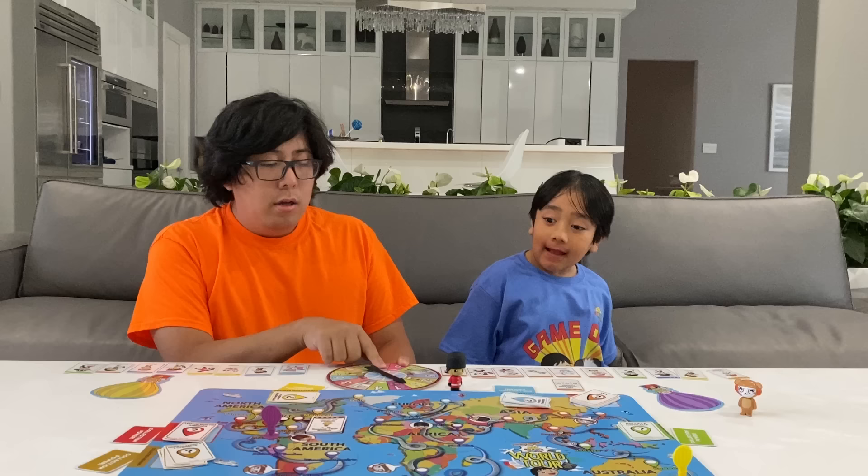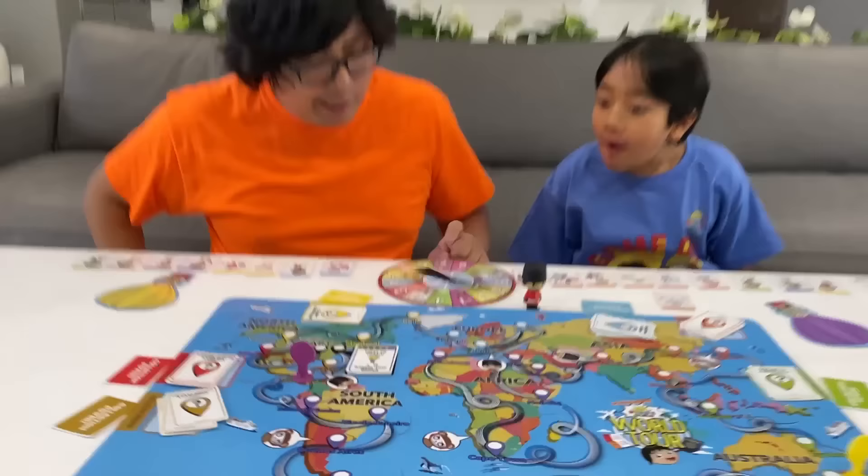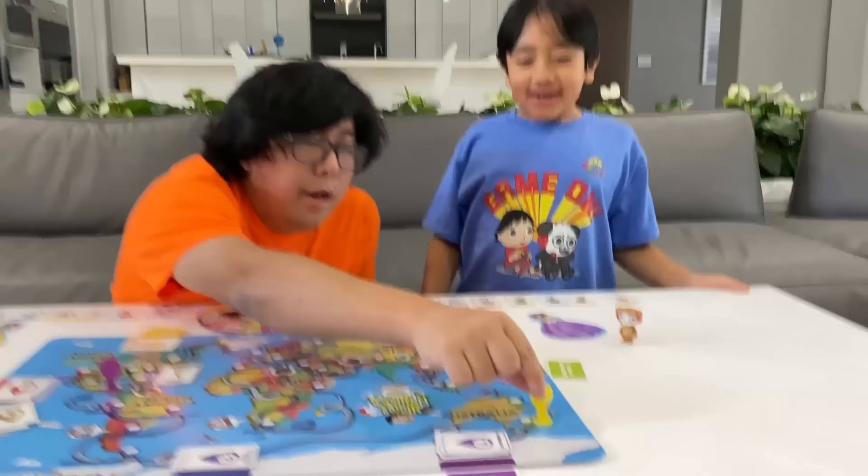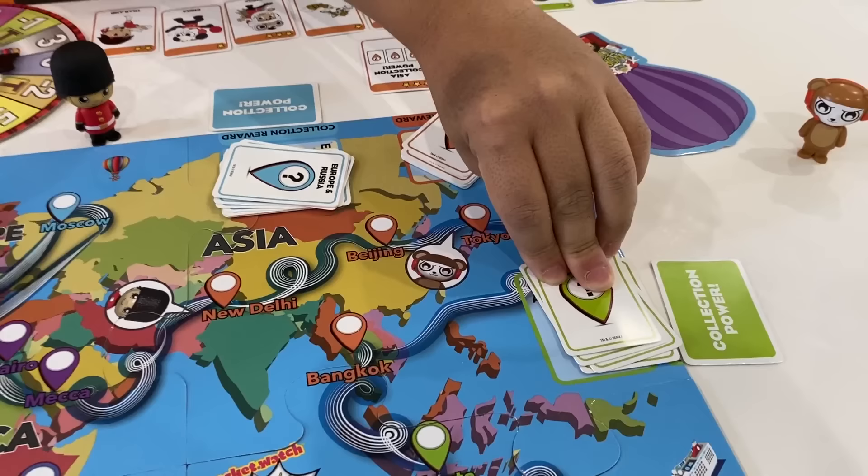Okay, my turn. Let's see. Minus one — so I'm going back one. I landed on Sydney. I got Australian Ryan with two stars.